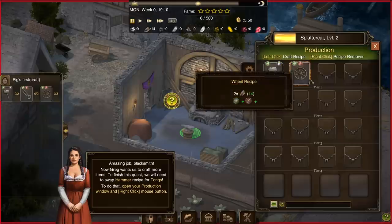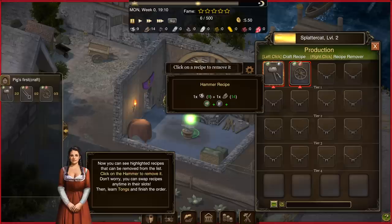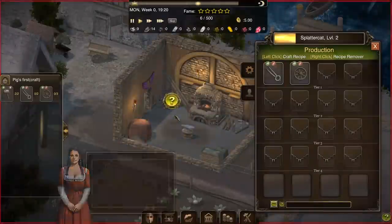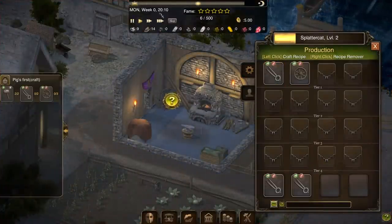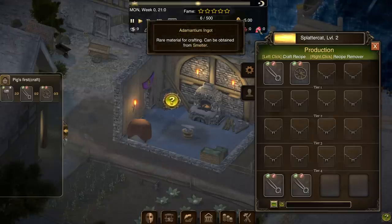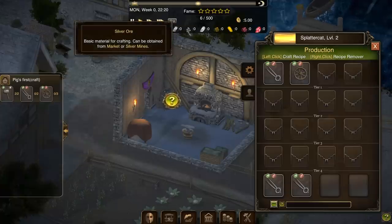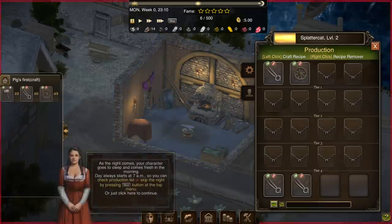Let's open up our production — I guess it wants me to swap this out, so let's do that and make the tongs. We need to learn the recipe first, which will eat up about half of our profits from the last thing we crafted. We need two tongs and we already have hammers left over, so that's fine. It looks like it's nighttime right now. Looking at inventory — we've got adamantium, bog-standard pig iron, wood, coal, steel eventually, silver, and gold. Apparently we'll move into jewelry or something at some point.